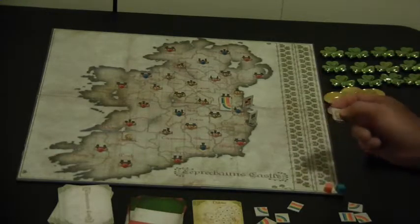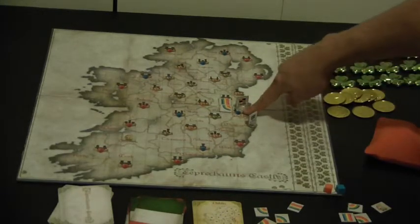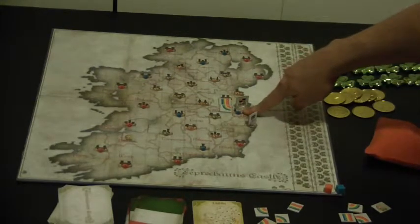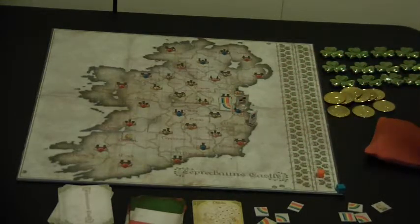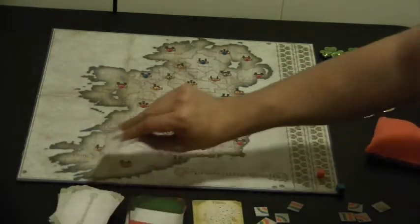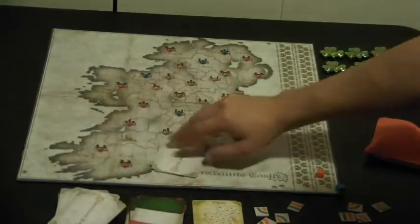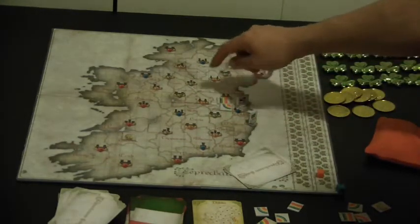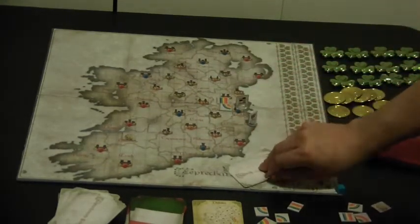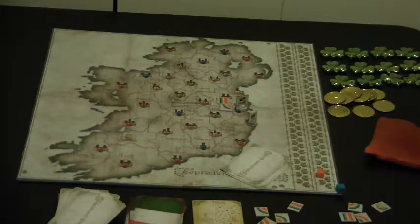Since he got that leprechaun on a castle, he'll take the points shown on the castle. In this case Dublin is four points, so he takes four points. For the last part of his turn he begins his exploration phase and takes four exploration cards. He's now taken one action, two actions, traveled for three, and his fourth action is revealing the card — in this case it's nothing, an empty castle. That ends the player's turn.